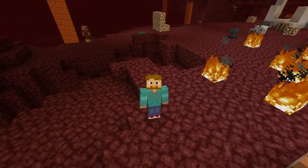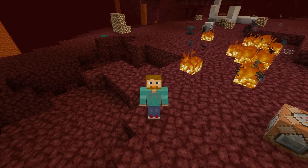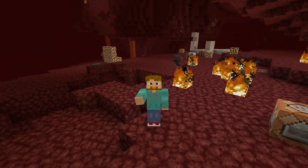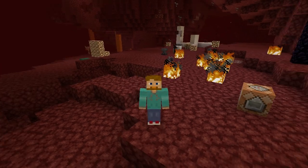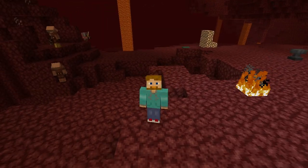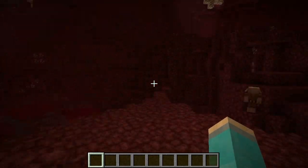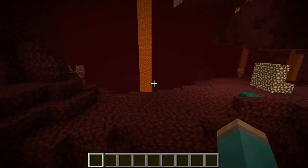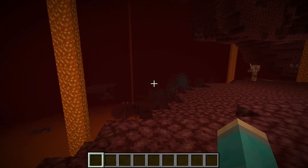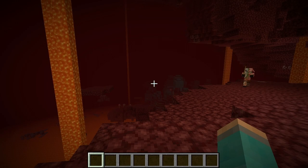In survival, when it comes to finding a Bastion Remnant, the most important thing to remember is stay away from Basalt Deltas. Bastion Remnants will spawn in any biome except Basalt Deltas. So if you see Basalt Deltas, just skip it. It's a pretty random chance about how often and where they spawn in the other biomes — it's completely random. You just got to go out and explore.